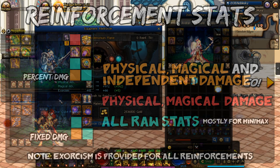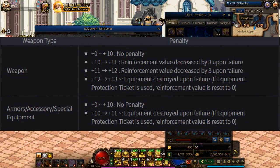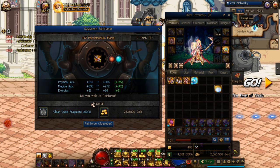So be careful if you don't want to look like a buffoon. You might notice that if you look at the charts, the weapon has a different safe point than all of the other slots, being completely safe all the way up until plus 12 instead of 10. If you fail reinforcement past its safe point, the equipment will be permanently destroyed, so be careful there.